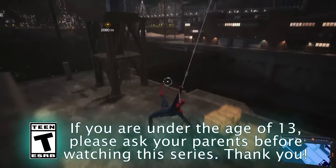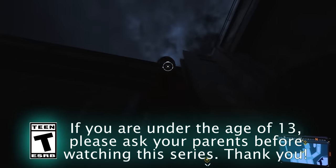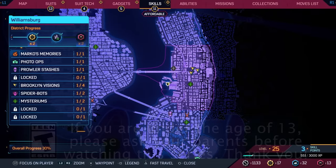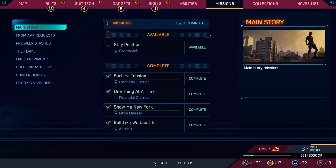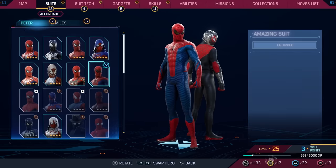Hello ZebraHerd! Welcome back to Marvel's Spider-Man 2. Today we're riding all the way back over to Manhattan to continue on with our main quest. Looking at the map, it says 'Stay Positive' in Greenwich — I think we need to catch up with Harry so we can make a cure for Dr. Connors. Before we get started with that, we need to go get some more suits.